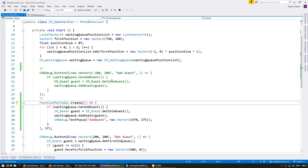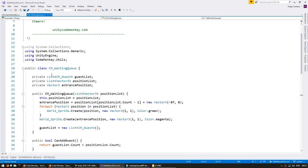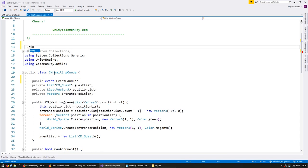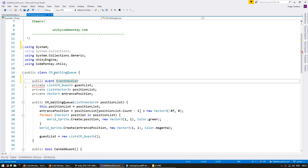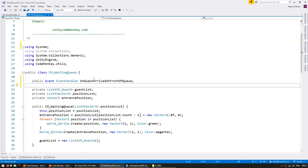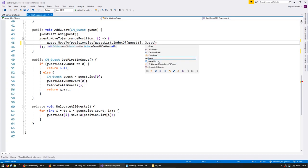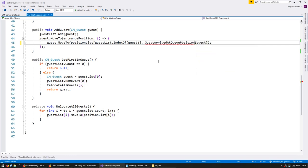In order to have our building request guests, we need to be notified when a guest reaches the front of the queue. Let's make that using an event. We're going to go into our WaitingQueue and create a public event EventHandler, which is part of the System namespace, and call it OnGuestArriveAtFrontOfQueue. This will be triggered when a guest arrives at the front of the queue. When moving guests, the MoveTo function has an action triggered when they arrive at their position — so when a guest arrives let's call a function named GuestArrivedAtQueuePosition, receiving that guest as a parameter.